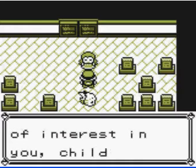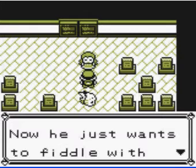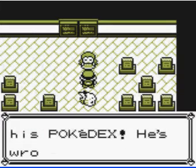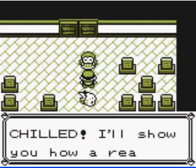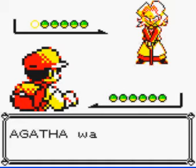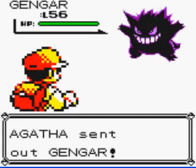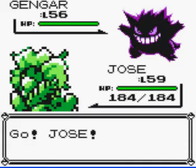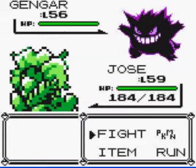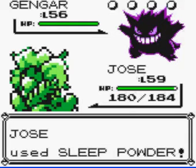Agatha says: 'I am Agatha of the Elite Four. Oak's been taking a lot of interest in you, child. That old dope was once tough and handsome, but that was decades ago. Now he just wants to fiddle with his Pokédex. He's wrong — Pokémon are for fighting. Child, I'll show you how a real trainer fights.' We haven't had any trouble with the Elite Four yet — no Pokémon have died — so I think we should have a good run if we can keep that up.